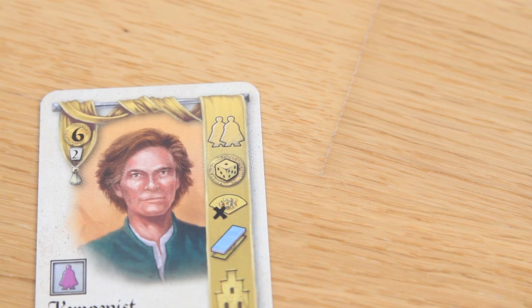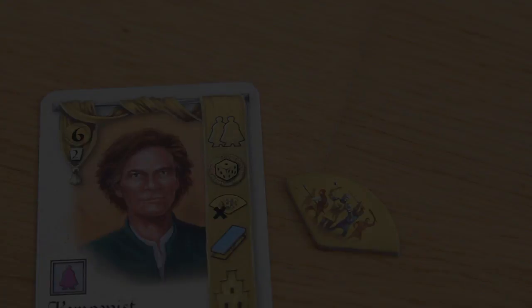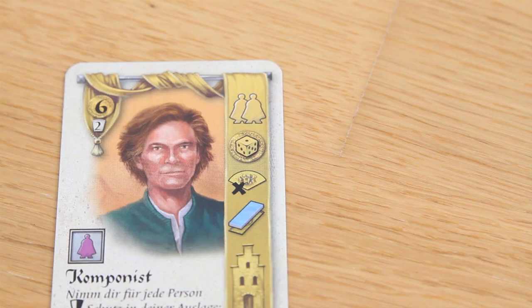The next possible action is to remove a threat token. Again the color of the card decides which threat token to discard from your personal display — in this case the uprising token would be removed. Additionally, for each threat token removed from your personal display you gain 1 victory point.